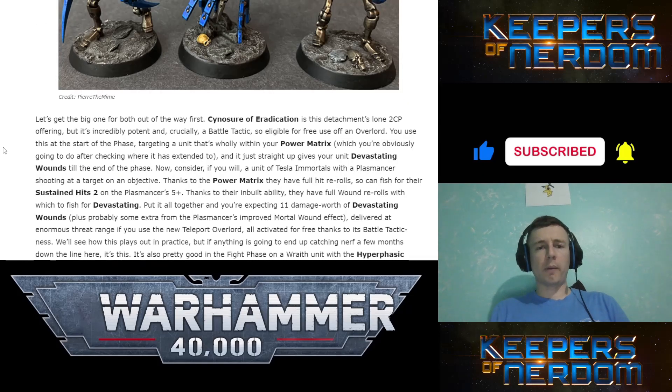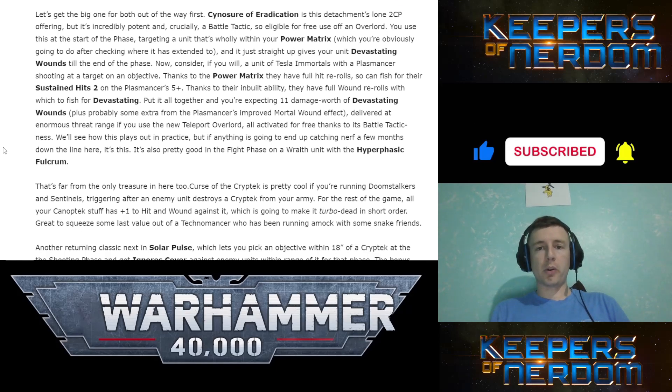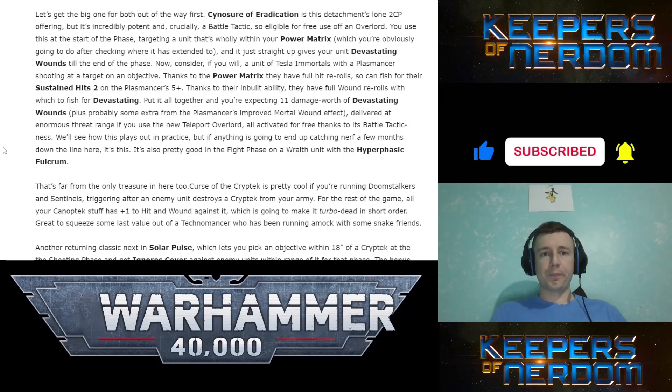Stratagems: Sinisher of Eradication at 2CP is a battle tactic, so you can make it free with an Overlord. Target a unit within your Power Matrix and it gives your unit Devastating Wounds until the end of the phase. That's a lot of warriors with devastating wounds — a lot of shots. Or Tesla Immortals with Plasma shooting at a target on an objective — full hit re-rolls and then Sustained Hits 2 on a 5-up. This is where it gets nutty — full wound re-rolls to fish for Devastating Wounds.